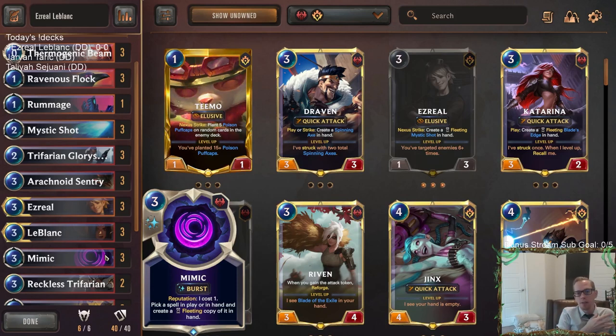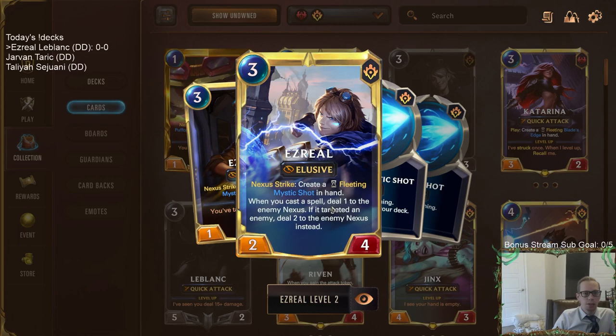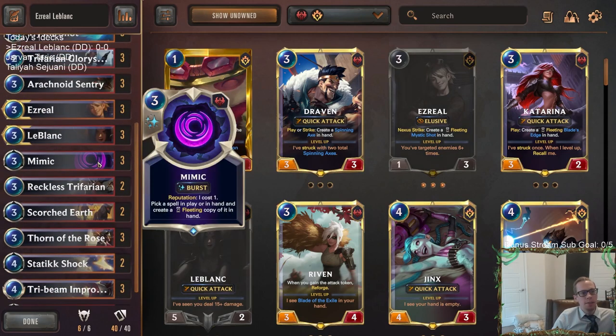For however much mana you have, you can play that many Mimic spells. Each one with a leveled Ezreal deals one damage to the enemy Nexus. So if we have eight mana and a leveled Ezreal in play, we just copied eight times — that's eight damage to their Nexus at burst speed that they can't do anything about. Pretty awesome.